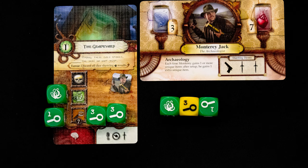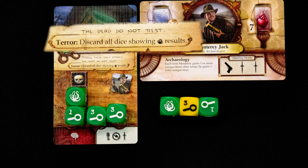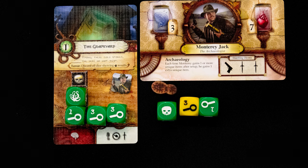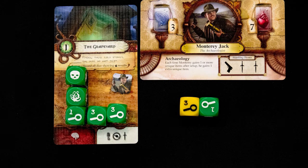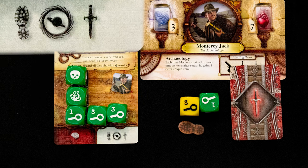We place the peril on that spot, and on the next roll we get a result with no matches to our last available task. Even worse, we have rolled a peril and not been able to place it — this triggers the terror ability, which is not great. To avoid that, we spend a clue and re-roll that die, and we get lucky.